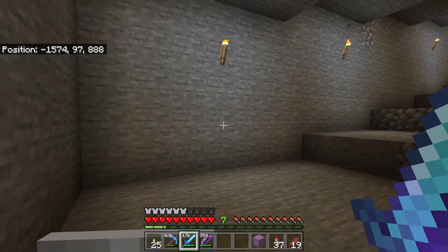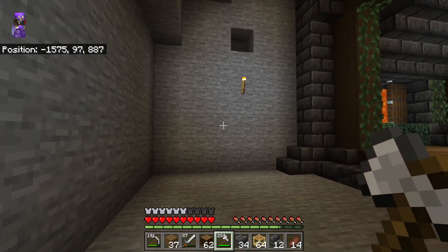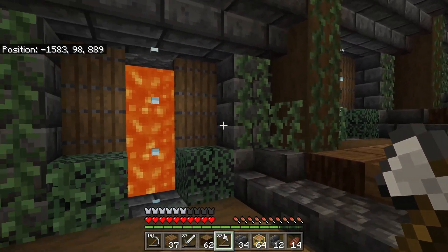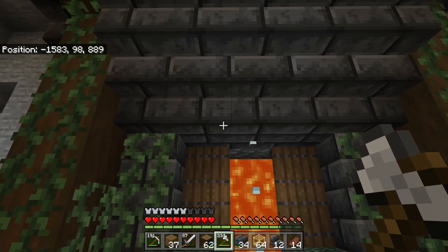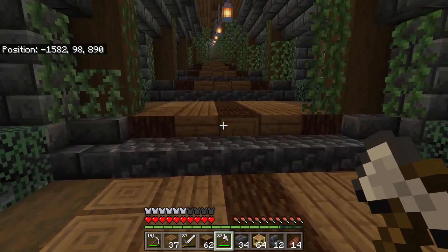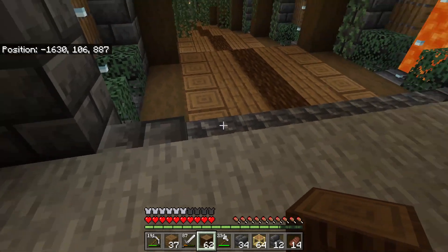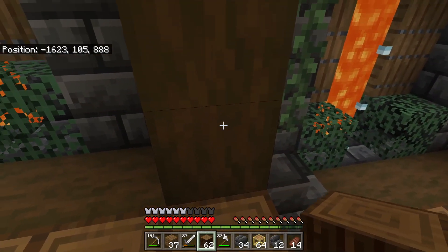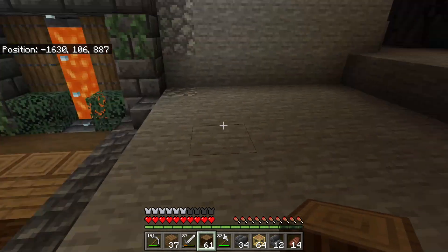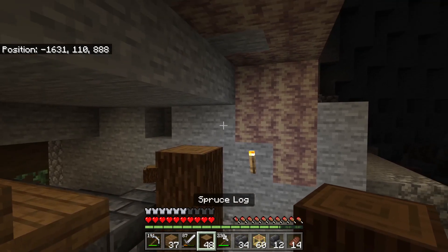Now we're going to work on this hallway. We're back and ready to show off the new design. You can see the hallway is a pretty much repetitive process all the way up — we worked with a little bit of lava, some spruce trapdoors, we use deepslate, and it really pushes the decorations over the edge. The lanterns go right up to the top of the hallway. Every nice strong wood beam is in front of a stair, and that goes up five high, then straight across.